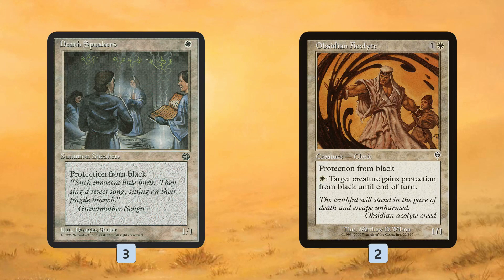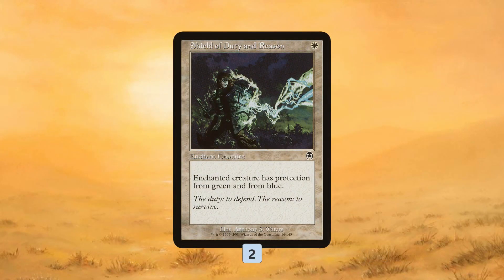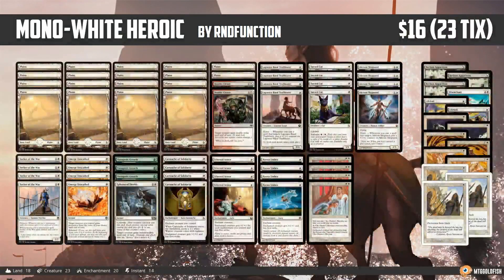The deck has several black-hate options in the sideboard: Death Speaker is a 1/1 for one with Pro Black, making it very hard for mono-black decks to deal with it; Obsidian Acolyte is a 1/1 for two with Pro Black that can pay White to give another creature Pro Black, protecting our Heroic creatures. Against blue and green like Delver, Shield of Duty and Reason makes our creature untargetable by Vapor Snag, bounce spells, and similar effects.